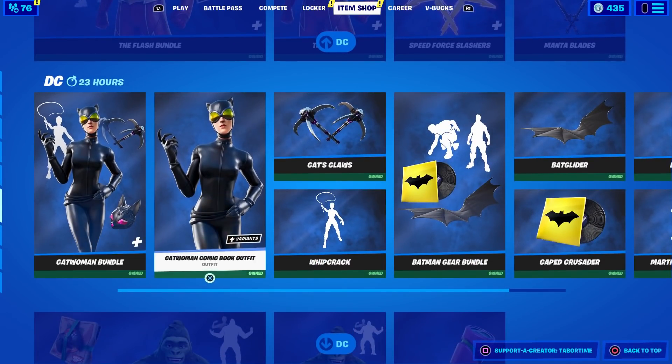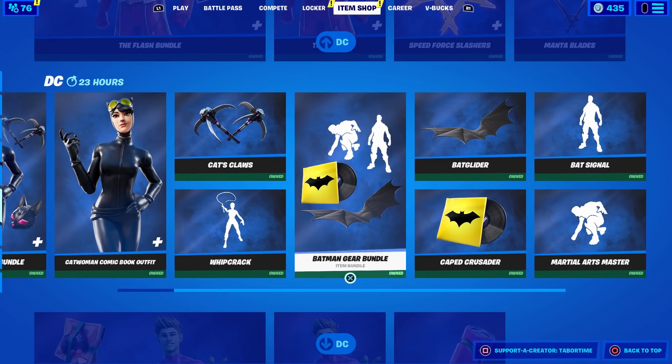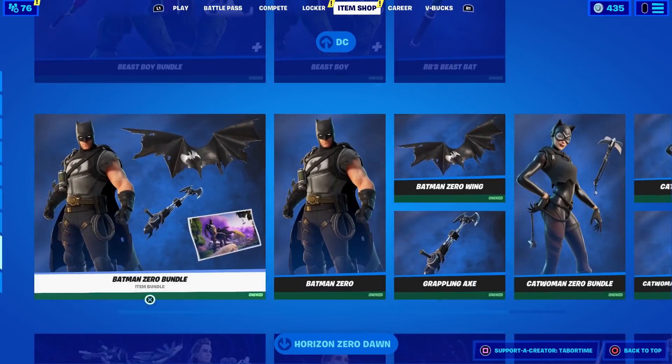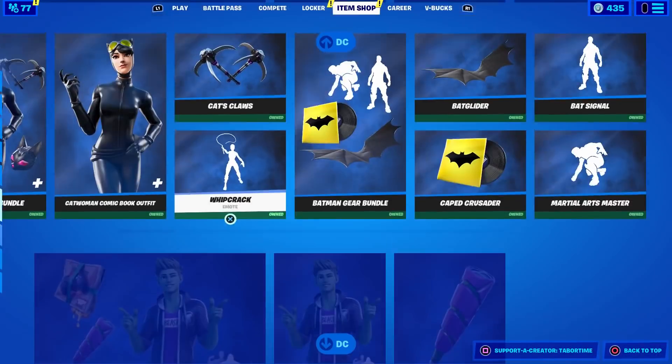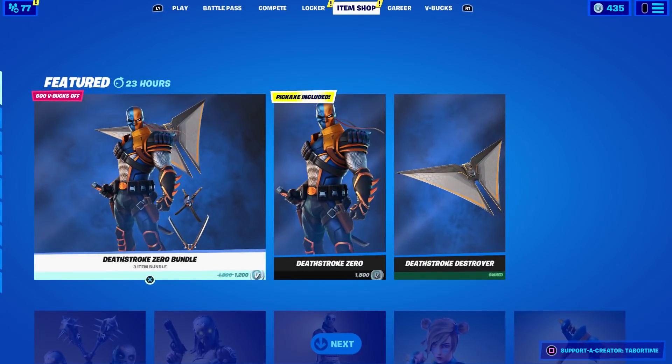Harley Quinn bundles still here, Flash bundles still here, Black Manta still here, Catwoman and the Batman gear bundle still here, Beast Boy still here, Batman Zero and Catwoman Zero still here, and the Horizon Zero Dawn bundle still here as well.